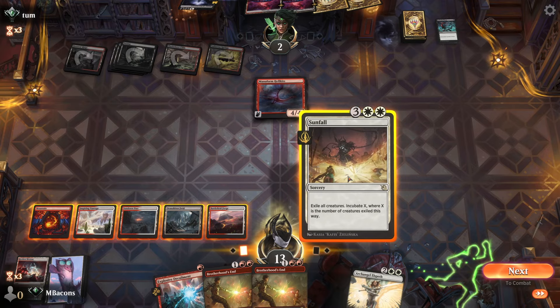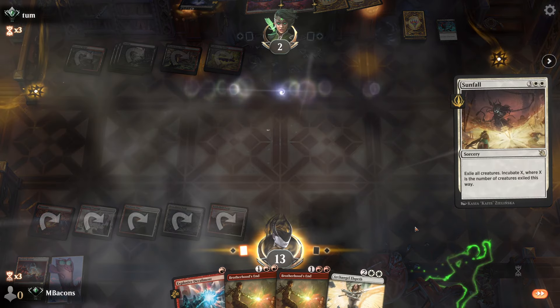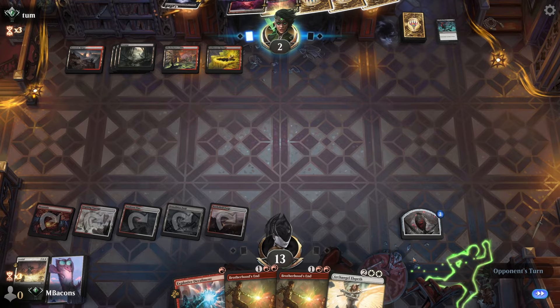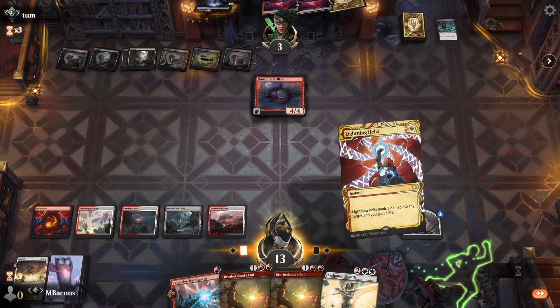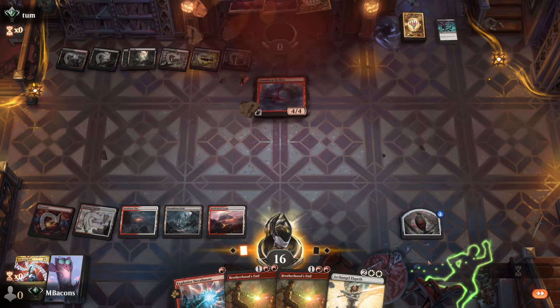What do we do here? If we Sunfall it they can't get it back with the Virtue — it's just one thing. We could have done Derailment but then we'd have nothing else left. A second Hellkite. Lightning Helix — thank you. Good game, opponent.